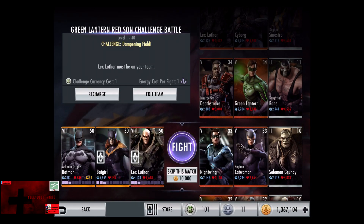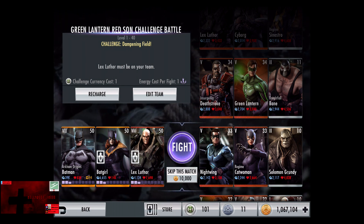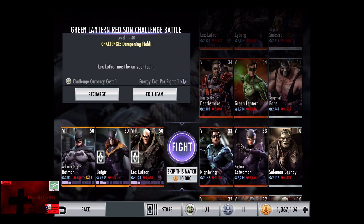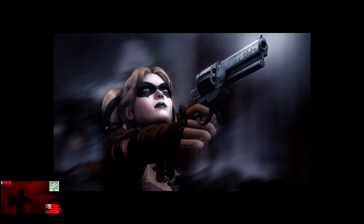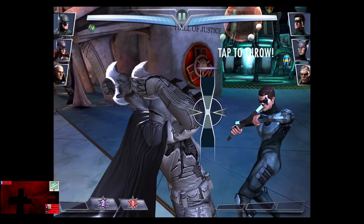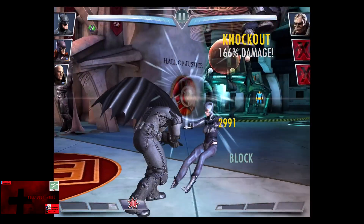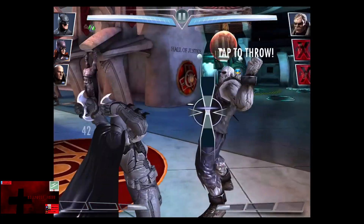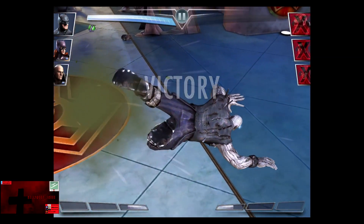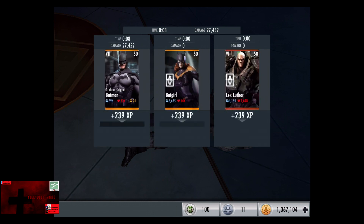In the ninth matchup we have Challenge Dampening Field, going up against Nightwing, Regime Catwoman, and Solomon Grundy. The bronze cards gain a level of 33, the silver card gains a promotion to Elite 2. Skip the match, it's 10,000 credits. If Solomon Grundy blocks he should be able to survive — the only card able to do it. Explosive Batarang hits for 200% on Nightwing, Catwoman comes in and takes it for 166, and Solomon Grundy takes the Explosive Batarang, does not block it, but gets knocked out for the victory in the ninth fight. 239 XP, 600 credits.